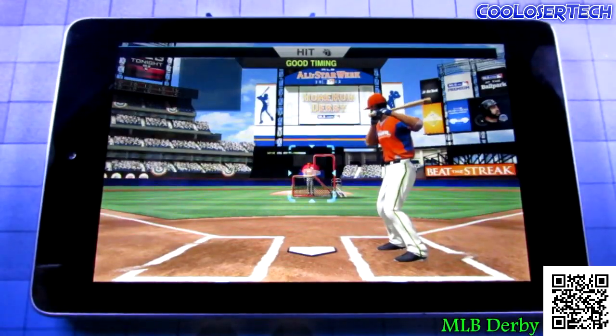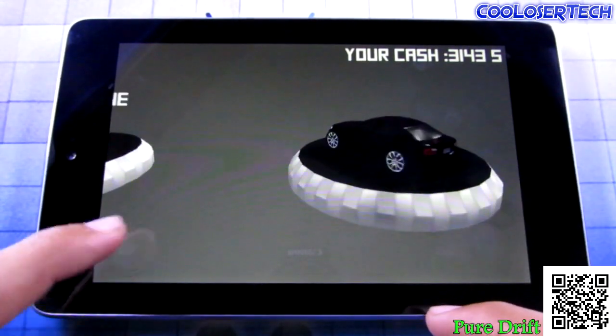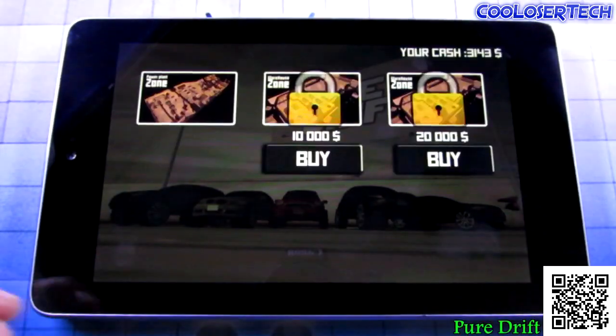That's how the game plays — go try it out for yourself. Next we have Pure Drift. You have to earn more cash to unlock vehicles, then select your race and choose your zone.